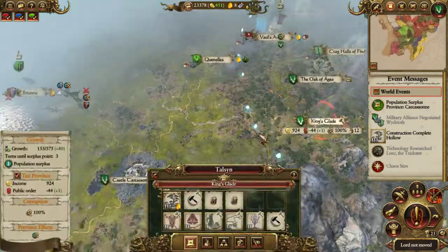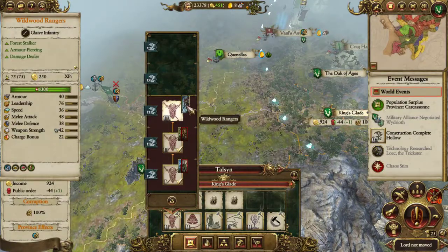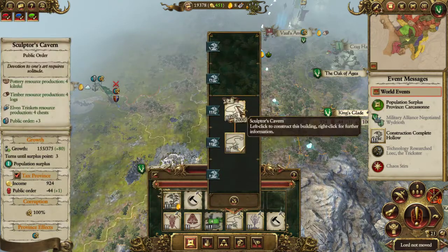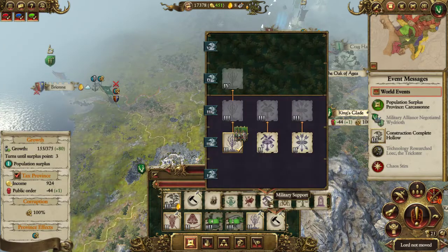Hello. King's Glade is levelled up so I can get some Wildwood Rangers once I've got that building. But first I'll upgrade the Vineyard, upgrade the Sculptor's Cavern - two new buildings I want.